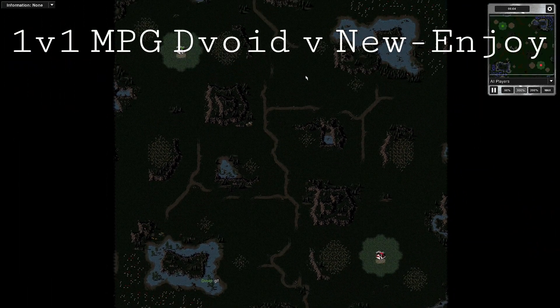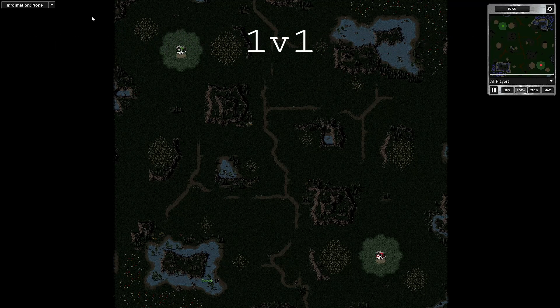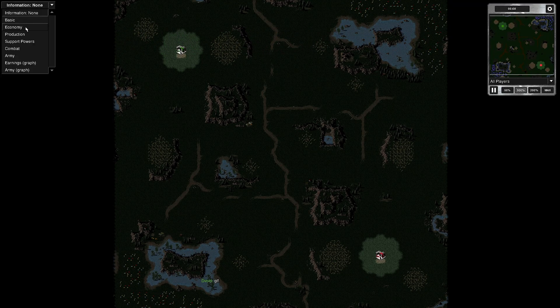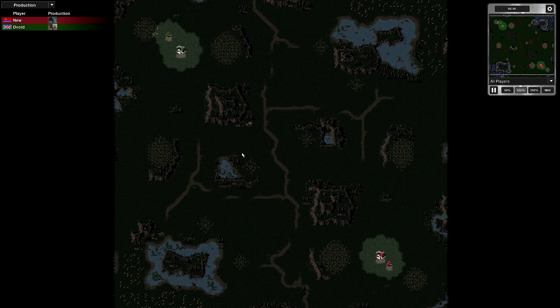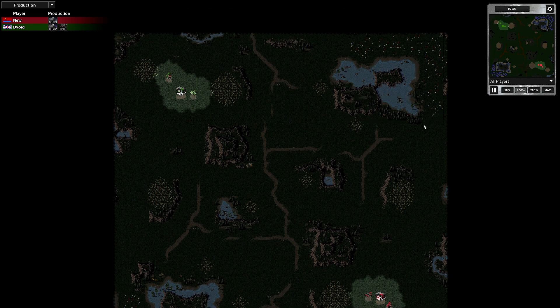Hello there, comrades in Cannon Fodder, Stavoid here. I've got a 1v1 multiplayer game and we are on Badger Hill's map, this one. It's a classic map — it's been around for as long as I've been playing it. One feature of Badger Hill's is that the gems are in the corners here, but you have to deploy your refineries here.